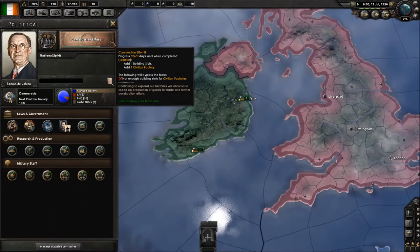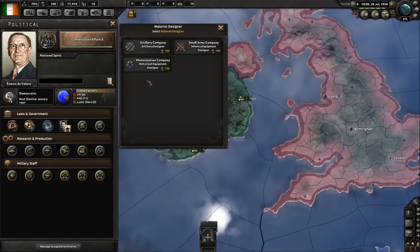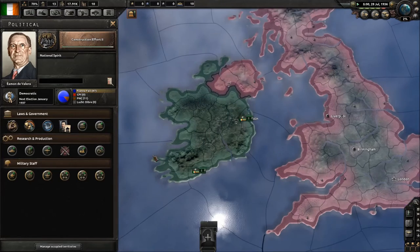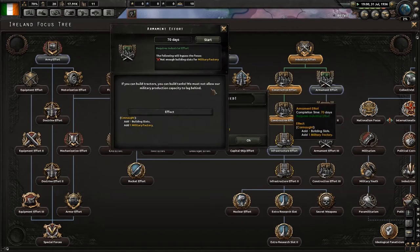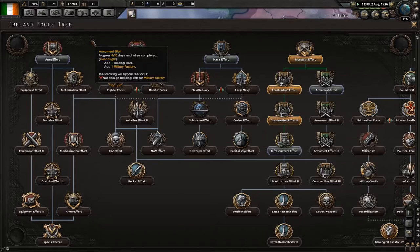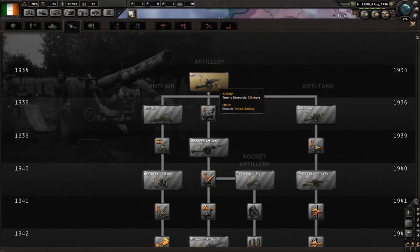Every national focus, regardless of what political effort it is, takes 70 days to complete, so that allows you to plan about two and a half months ahead. Once that one's completed I can appoint another advisor — I'm actually going to add a material designer for small arms. Construction effort two has been completed and we're going to go for armored effort one now.